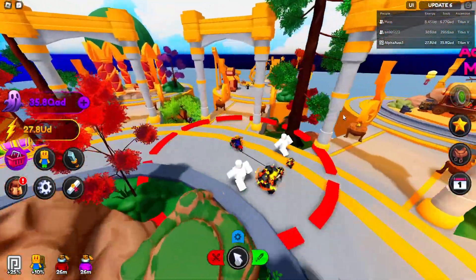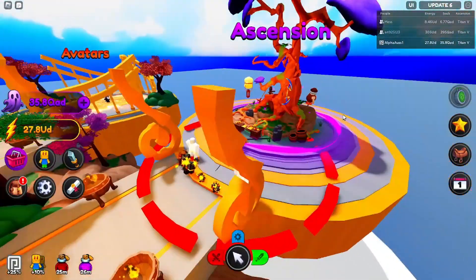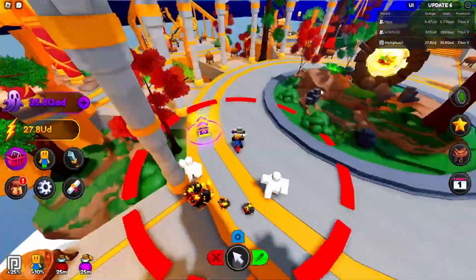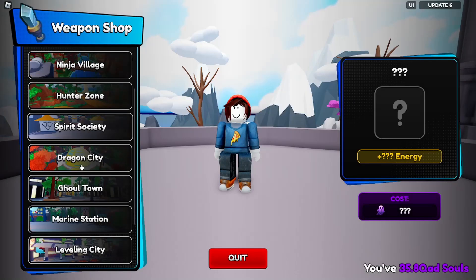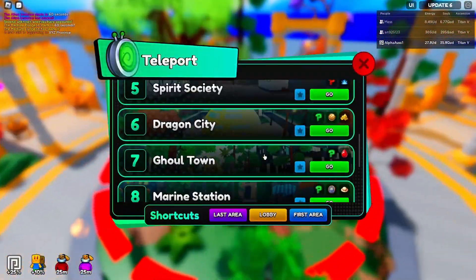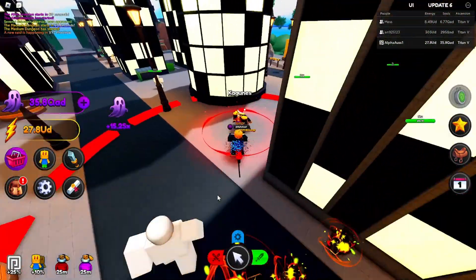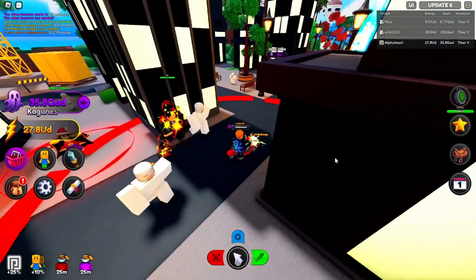Let's check the ascension price — 140 UD, that's not bad. Now let's check the weapons, but we can't unlock them until we complete a quest first. Let me check out the ghoul section to see the new kagune — it's a dragon kagune with triple question marks for rarity, which is going to be tough to get. Maybe I'll try with 2.7.